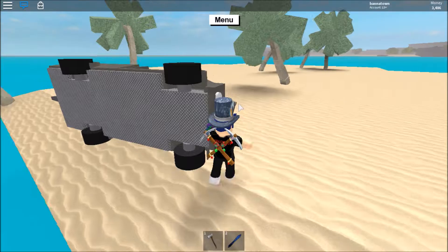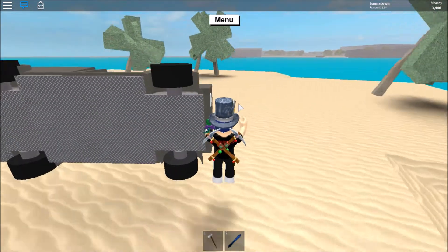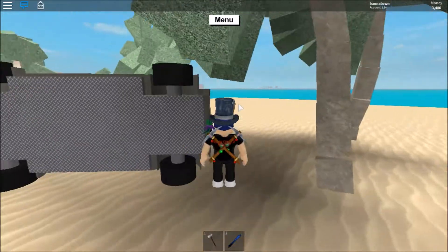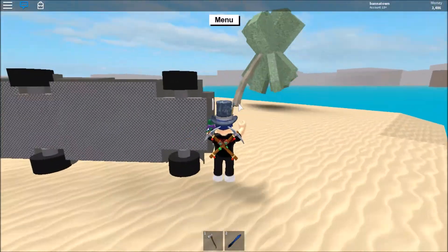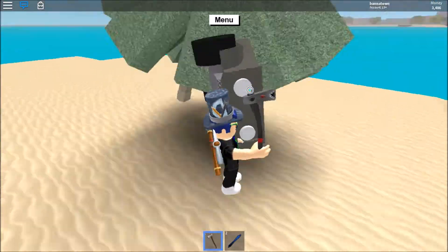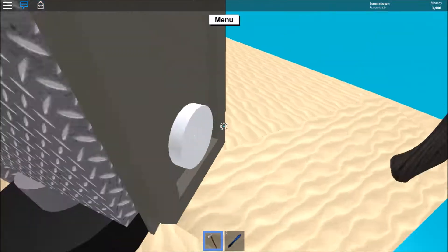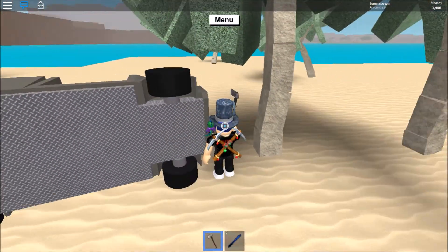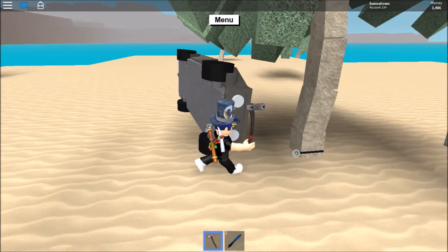Now we're just gonna jump and as you can see we are not taking any damage from the water, which is good - that's what we want. Let's hop up here. This one we should get, or should we go for this one because it's long and skinny? We do want a big plank so we'll go for this one. Just be careful because you will launch yourself back since the car will be flinging around everywhere.